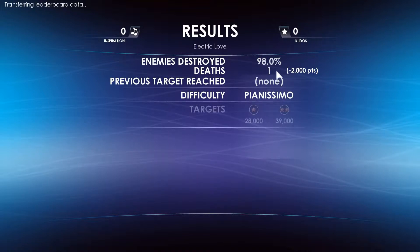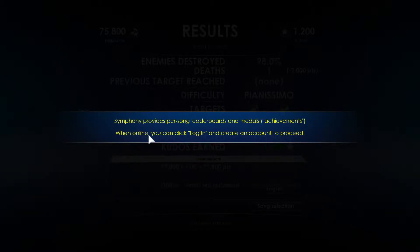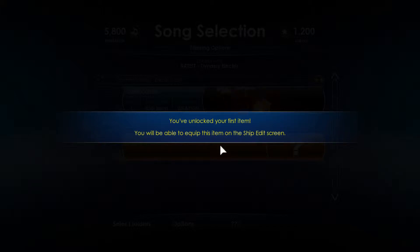We destroyed 98%, not too bad. We died once and hit both of our targets. Symphony provides per-song leaderboards and medals — if you have really obscure music you'll always be at the top of the leaderboards. I'd like to see how you upgrade your ship. You've identified your first item and are ready to unlock it — it costs inspiration. You can equip this item, and even though you can create only one item per song, you can freely mix and match items on your ship.